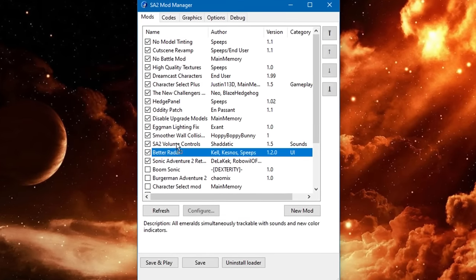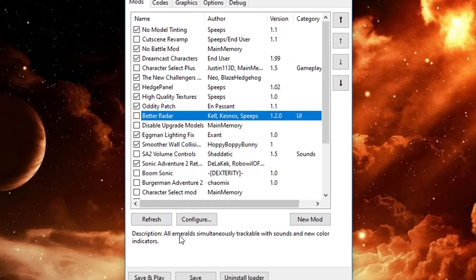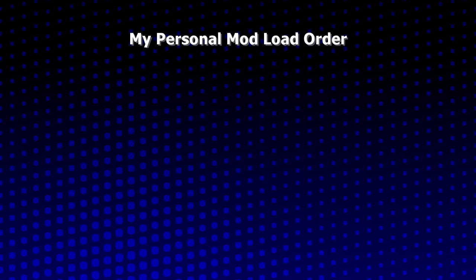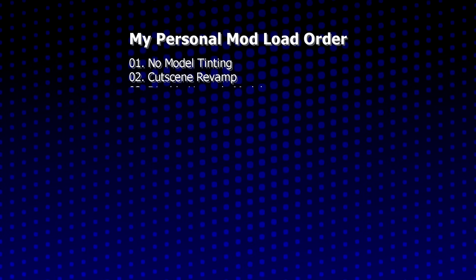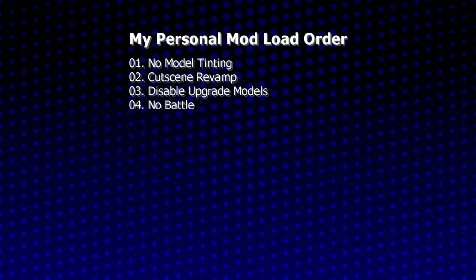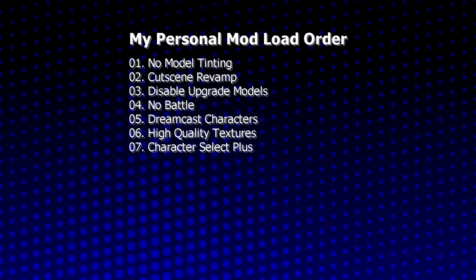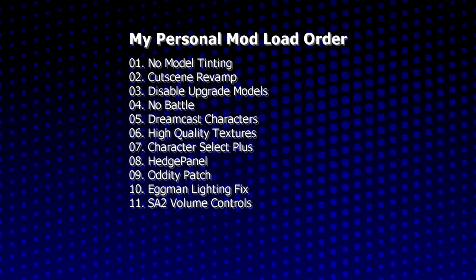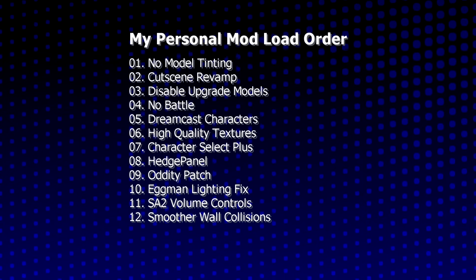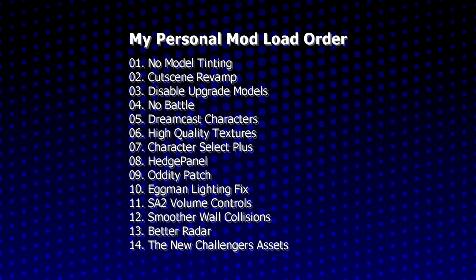Just remember your mod load order. If something isn't working right, try disabling mods until you figure out where the problem is. As for the mods suggested in this video, here's my mod load order: No Model Tinting, Cutscene Revamp, Disable Upgrade Models, No Battle Mod, Dreamcast Characters, High Quality Textures, Character Select Plus, Hedge Panel, Oddity Patch, Eggman Lighting Fix, Sonic Adventure 2 Volume Control, Smoother Wall Collisions, Better Radar, and at the very bottom, the New Challenger's Assets. Links and instructions will be included in the video description.